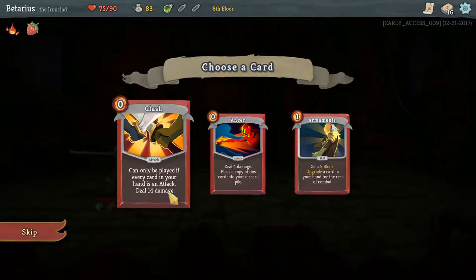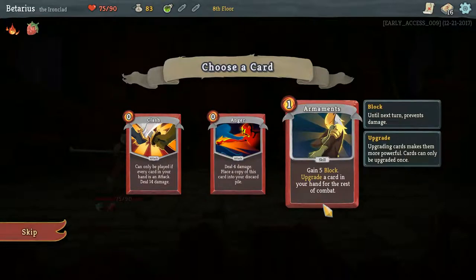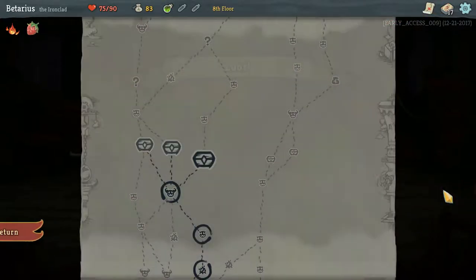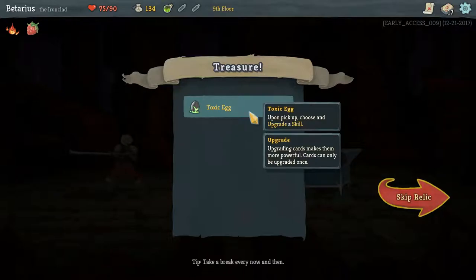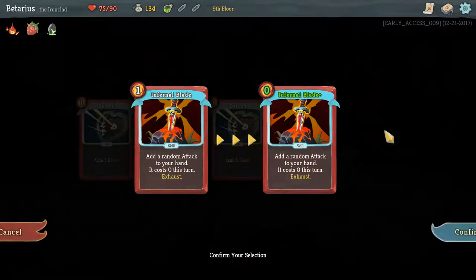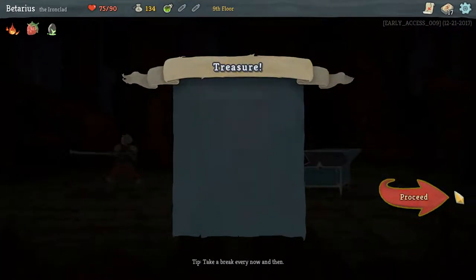These are all really good cards. Clash can only be played if every card in your hand is an attack and you deal 14 damage. Anger: deal four damage, place a copy of this card into your discard pile. Armaments: gain five block, upgrade a card in your hand. I like Anger because in theory you can have a whole hand of nothing but Angers. I'm going to hit that bonfire and upgrade Infernal Blade to cost zero — basically a free attack.